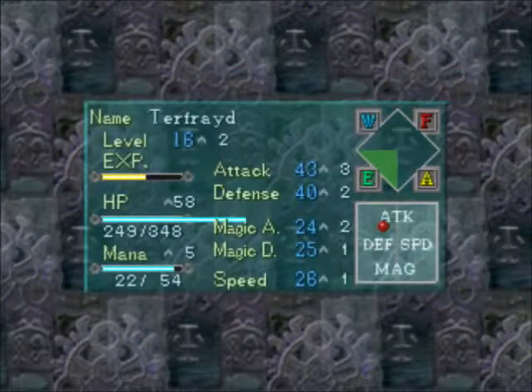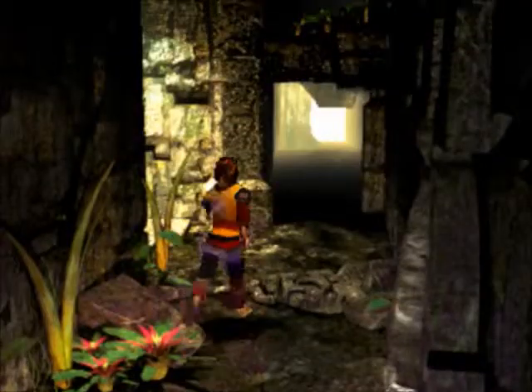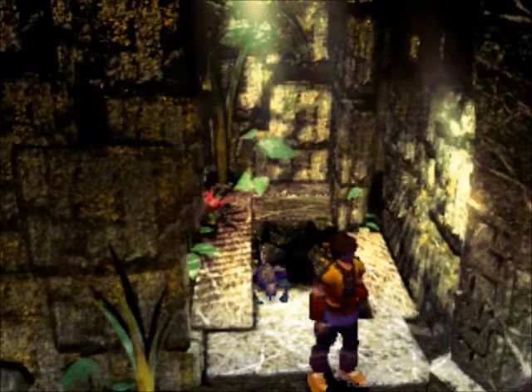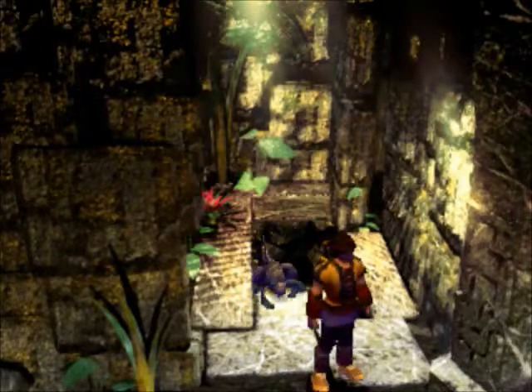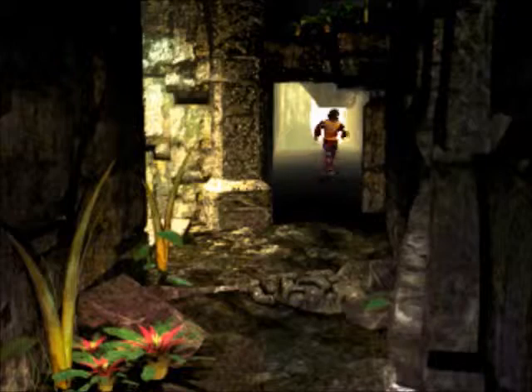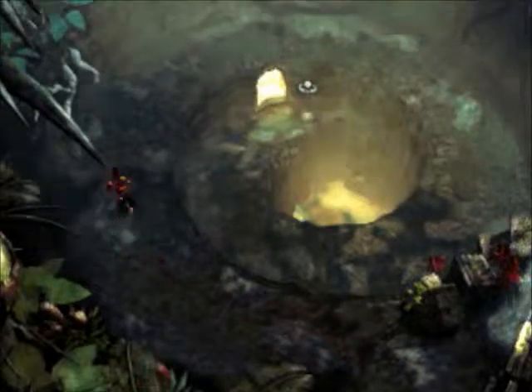Level up — two level ups, sweet. Those guys will be great experience later. Over here we got nothing but a Zulmoos, and it doesn't look like there's any chest in there, so we're gonna skip that. They changed some stuff around. Here's the spiraling circle that goes down — we all know where this goes to. I wonder if the rooms are already open or do I need to use the dragonfly switches to open them again.